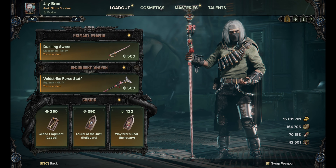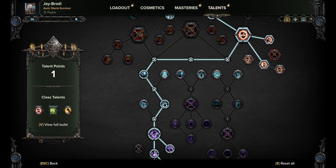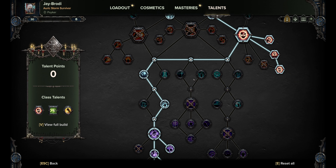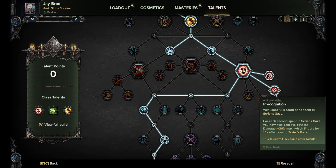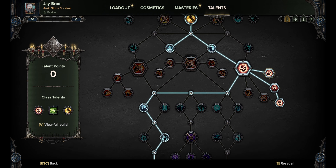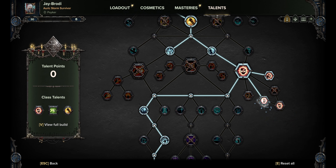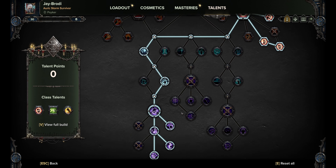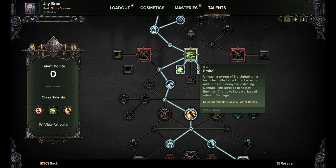Only Void Strike and Void Blaster work with it. So you can play with Scary Scales. If you want to play Void Blaster, leave it like this. If you want to play Void Strike, just change this modifier into this one. You want to aim more at heads so you get more stacks and deal more damage.